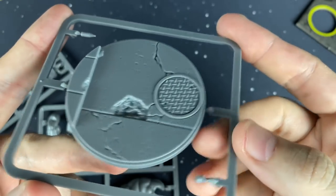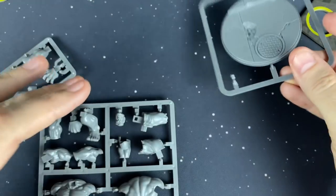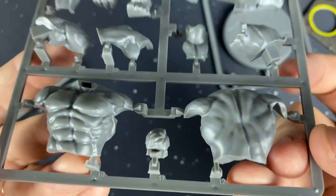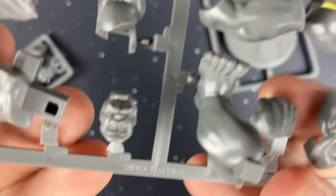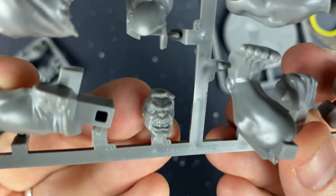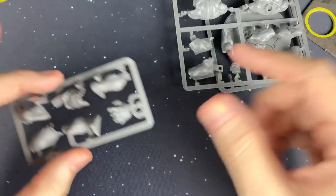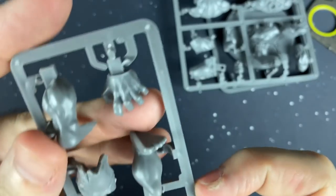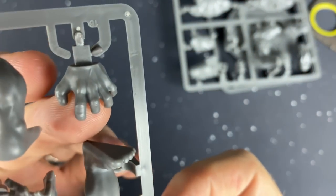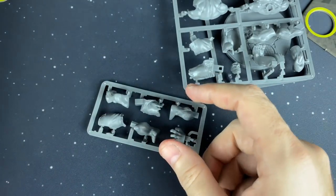Now let's look at the sprue. We've got our base, our body sprue with Hulk's hair and feet — big feet — that angry face, and Hulk has perfect teeth, by the way. Look at that hand — that's one of the biggest hands I've seen on a sprue. Let's cut these out and then we'll pull out the assembly diagram and start putting them together.